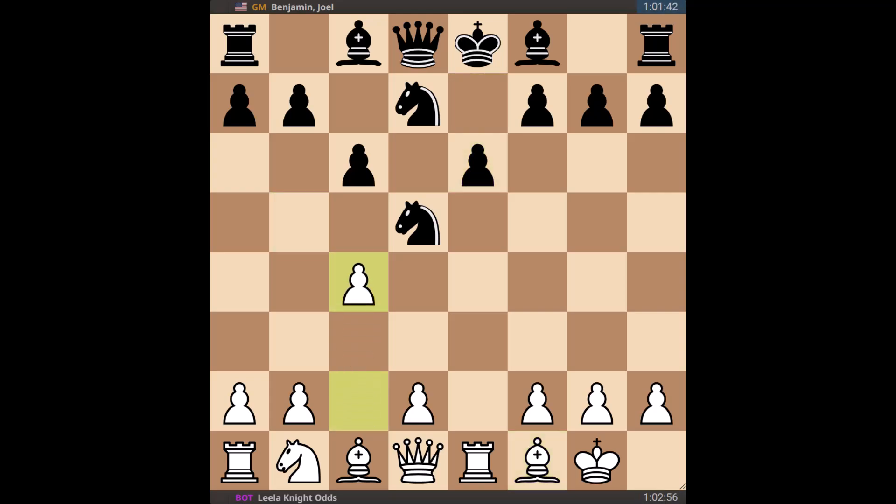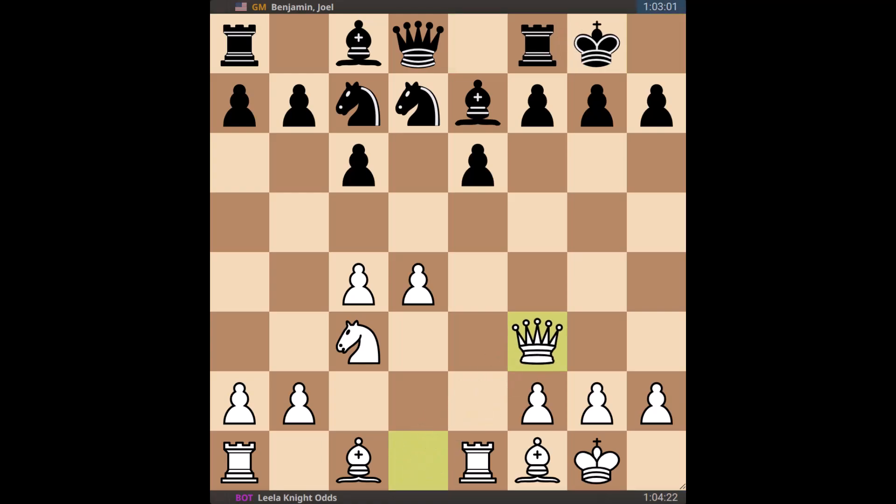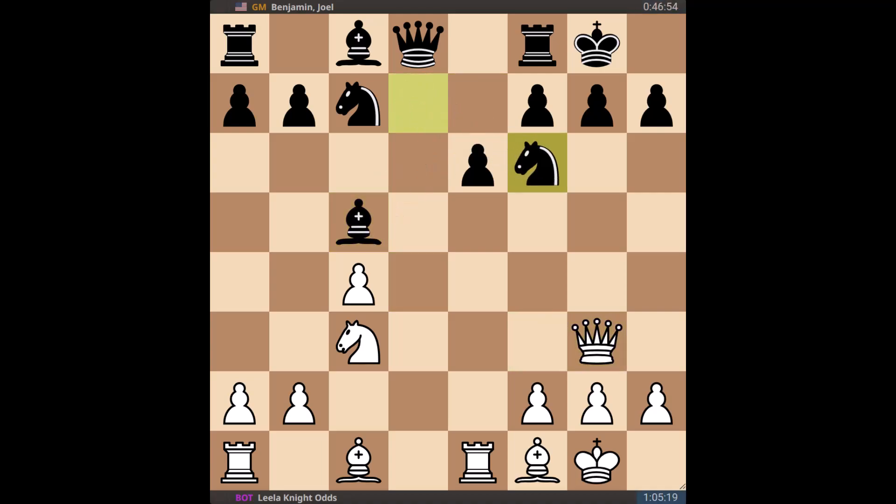We play with the pawns from here, robbing the pieces of the d5 square. We got a duo. Another thing that frequently pops up in Leela games is the difference between the queens. The pawn duo gets challenged — mission accomplished by black, it's been broken up. We're 12 moves in.